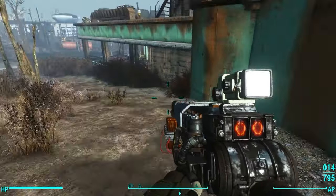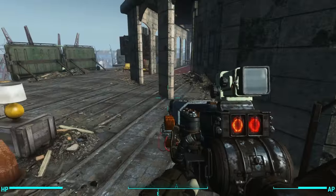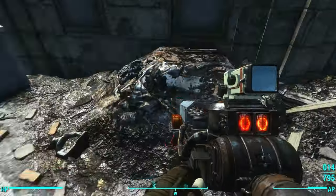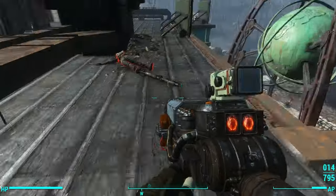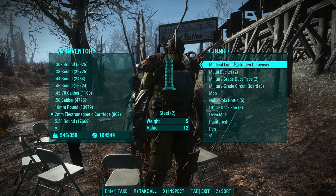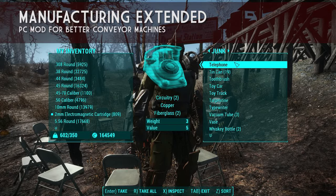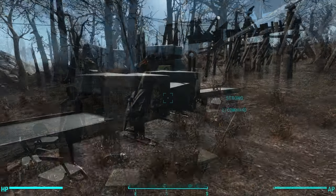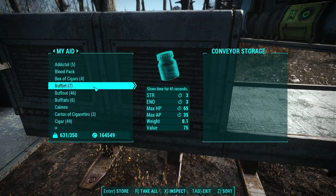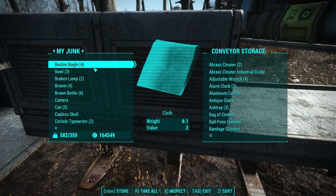All right, so we have a bag filled with all sorts of junk. Normally you'd just dump this in your workshop and be good to go. But for this video, I want to show you exactly the raw components you can get from one dungeon crawl, just so you can see how valuable this is. To do that, we're going to use the mod Manufacturing Extended to actually break down all of these junk items into their base components. I have this set up here at Oberland Station, so I'm going to dump my junk into the hopper and we'll watch as the recycler breaks everything down.